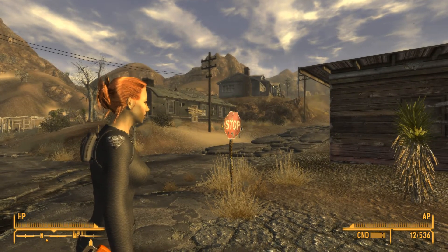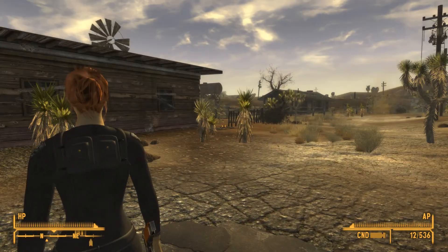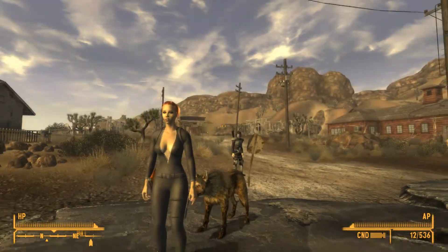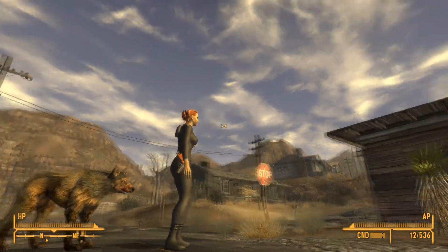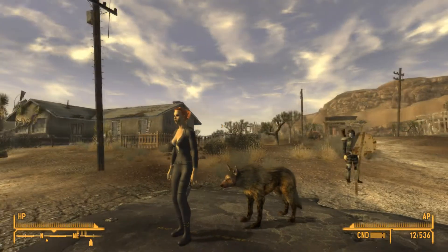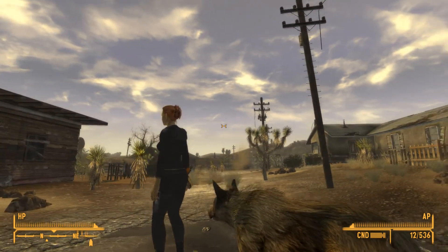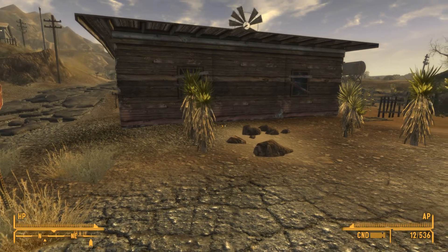The armor has a nice little Black Mamba patch right here, and the same on this side, with nice little pouches for your ammo, stimpacks, etc. — small stuff. Very nicely made armor overall. Very nice boots. So Black Mamba light armor for the wastelands — it even has a little knife right there, a throwing knife or hand combat knife.